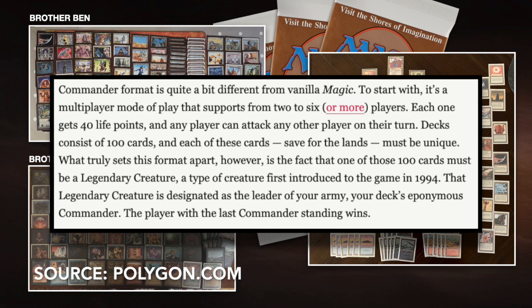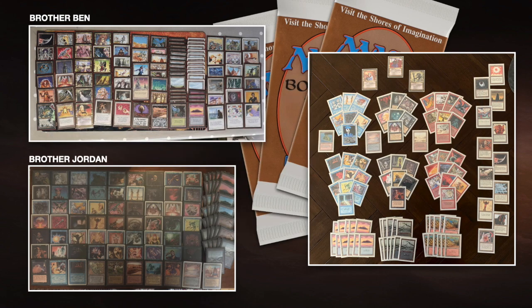Except for basic lands, of course. So you can only play with one dual land of each, one Preacher, whatever — only with singles. The idea behind this is that by doing this you create a lot of variety. What you want in Highlander is quirky original decks. It's a fun format where you give a moment to those cards that usually don't see the light of day.